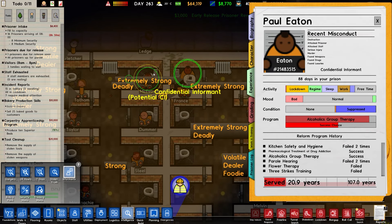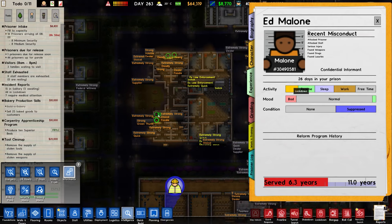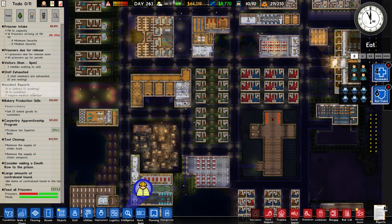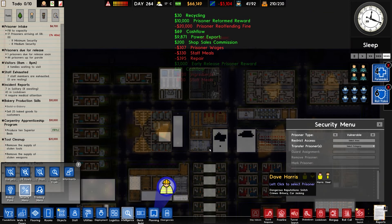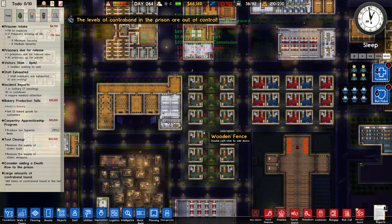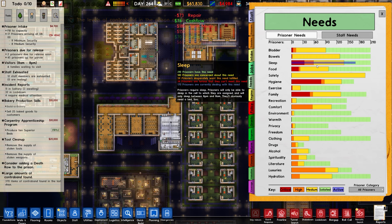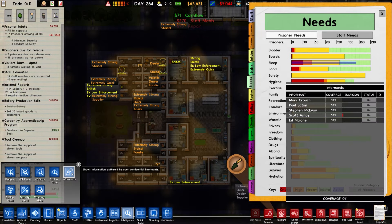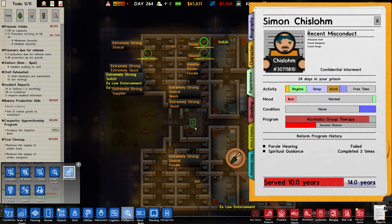We do have some potential CIs which we will immediately recruit — that helps us in terms of information but also gets them away. 44 in lockdown, 15 in solitary, 5 are waiting — 5 vulnerable inmates now classed as vulnerable. Looks like the danger level is going down — other people are looking after that sleep need. But there are still 30 odd people critical, which is going to be the people in here. Let's recruit any informants we can around here. There's also a tunnel which is legitimate.